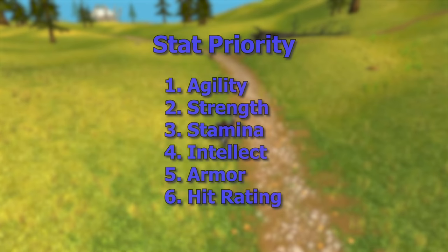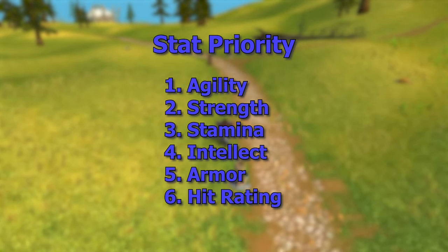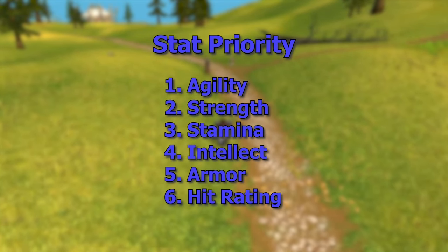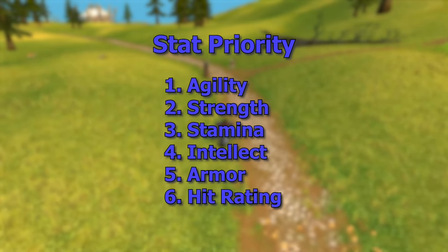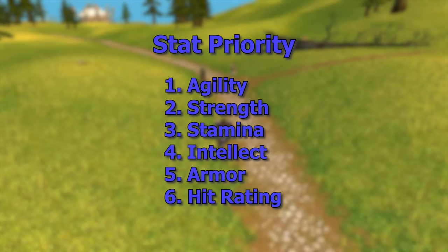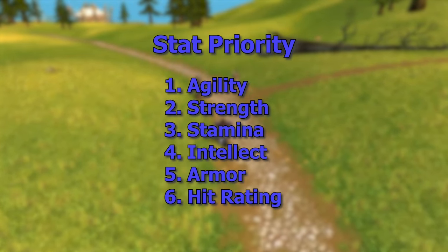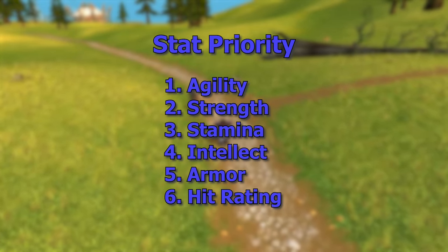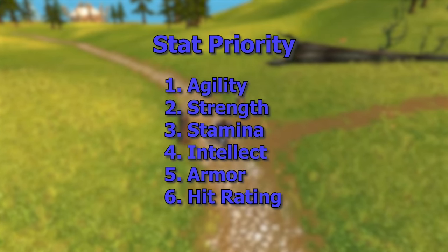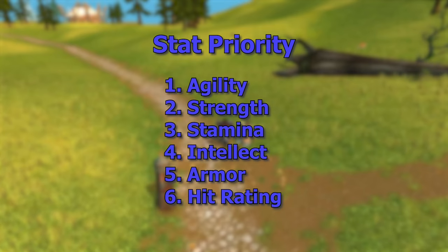Now for stat priority for Shaman Tanks — you do want Stamina but it's not something you need to rush right away. Bosses aren't hitting that hard so it's not really worth prioritizing. Right now you really want to focus on Agility first, then Strength, then Stamina. These three boost your threat and damage so you're not just tanking — you're also helping carry the raid.